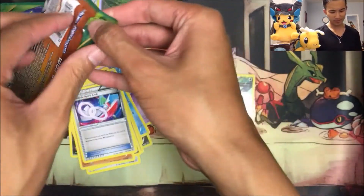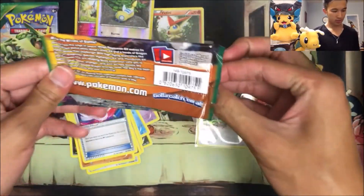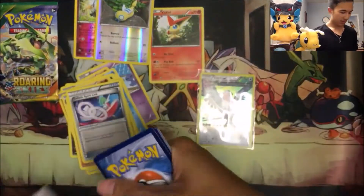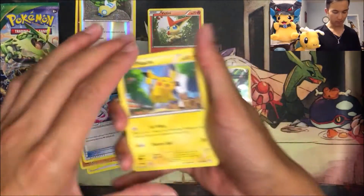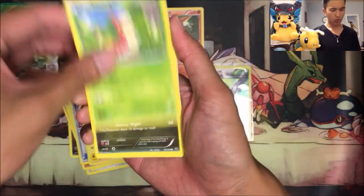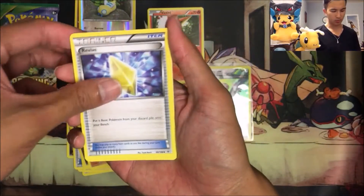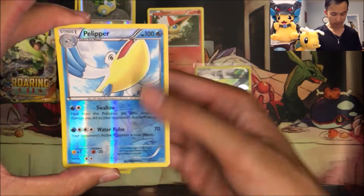Hopefully we get something else. We got a Pikachu, Wurmple, Bagon, another Binacle, another Gligar, Revive, Glalie Spirit Link again, Skyfield, and a Reverse Uncommon Pelipper.